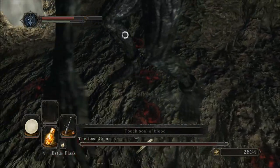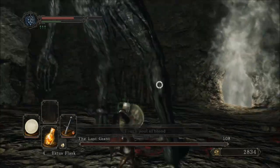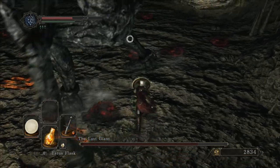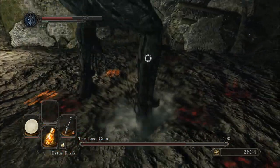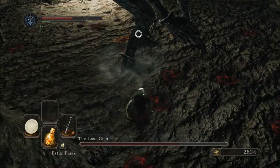As long as you keep rolling under its legs and keep out of the way, you'll see it lift its foot up in the air randomly. As long as you back up when you see its foot go up, roll off, get out of the way. Keep chopping away, and that's pretty much as complicated as it gets. It's quite a walkover.